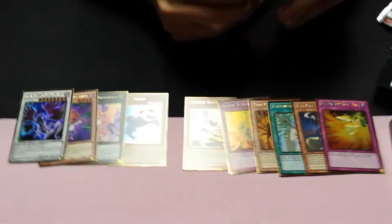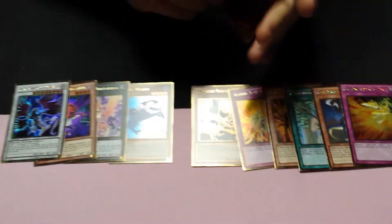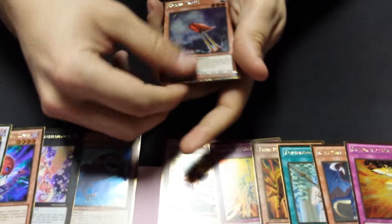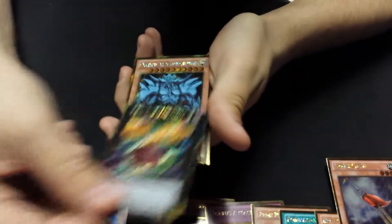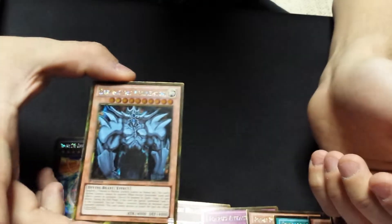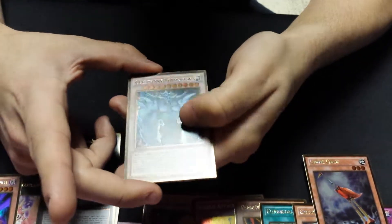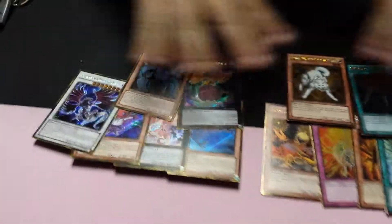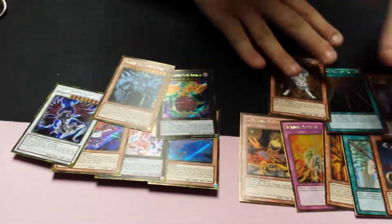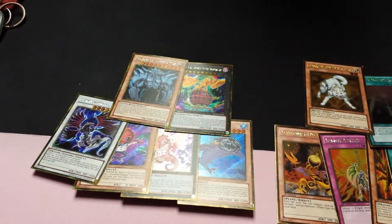Let's hope we can get a god card or something — obelisk would be cool. I have not seen anyone pull an Obelisk yet. Ooh, gold rare Crane Crane, that's actually really good for three axes. Ooh, the C88 — the wind condition one, pretty cool. Oh my god, you literally just said Obelisk — oh my god! Gold secret rare Obelisk the Tormentor! That is awesome, that is sick. Swords of Revealing Light and Raiko as well. From this box we pulled Crane Crane, Lance, Lonefire, Gimmick Puppet, and an Obelisk — that is tight!